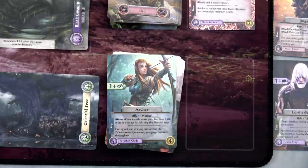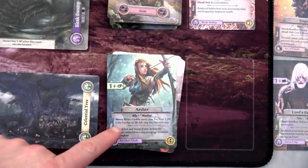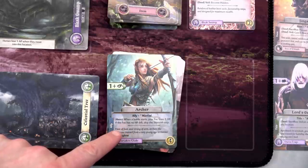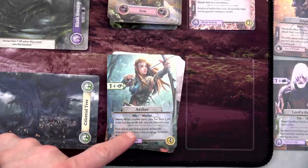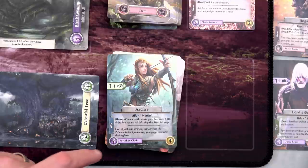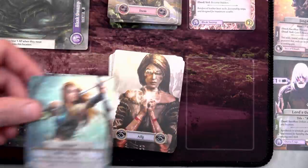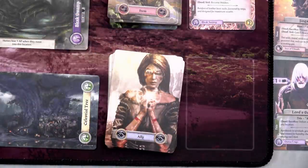Lucius is going to spend one AP to move into the Fool's Den, gain one AP back, then use his Enchantress to automatically defeat that famous person and bring him to our team. We'll gain the three gold from here. We draw an ally card instead - an Archer. Plus one to sneak. When a battle starts, your foe loses one HP; if the foe has no HP left, skip the skirmish step. She is marshal - we need that keyword! We can put her down if we go to the Forsaken Glade. Her ability is cool, but I have a feeling we're just going to discard her - what a bummer.